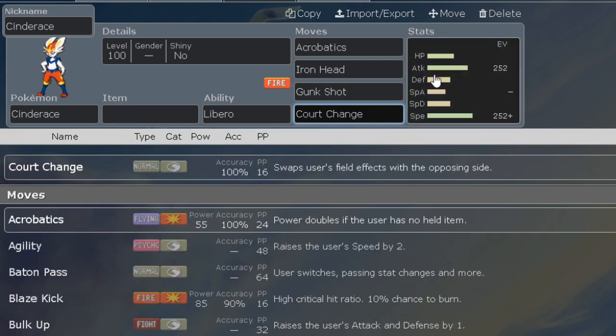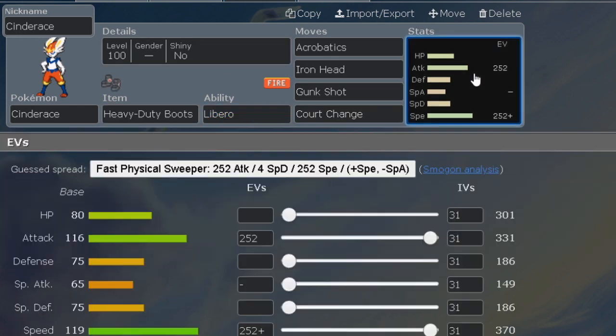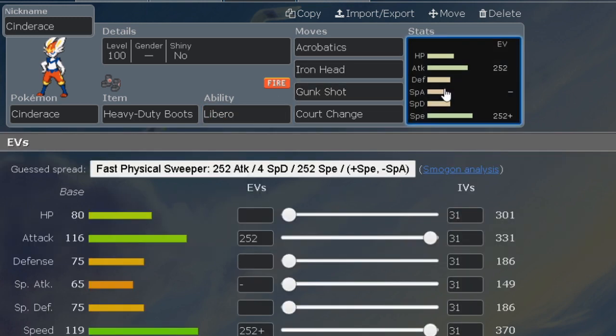Court Change is an option — if you're running it, I highly recommend Heavy Duty Boots. I'm not too sure if people will run Court Change on Cinderace since you're not getting the full potential out of Cinderace now that it has the power and STAB from Libero.